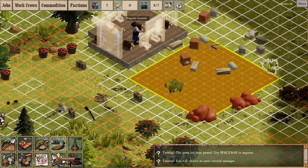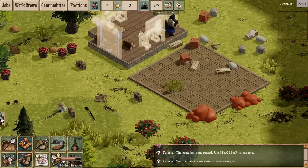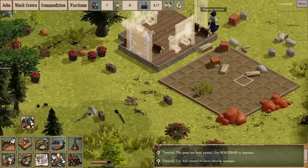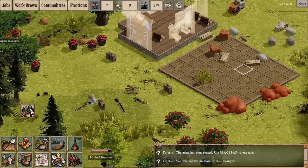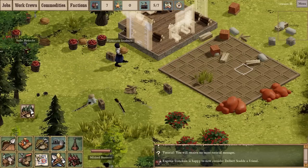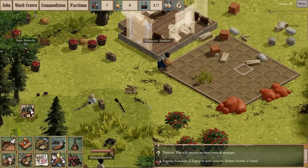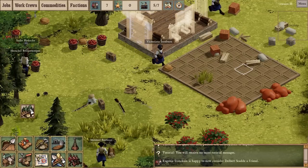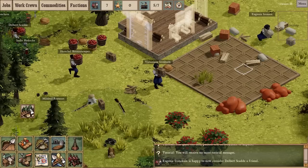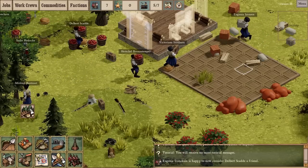I'm going to come back to the Sid Meier axiom — the saying attributed to him. To paraphrase: a good game consists of many meaningful choices. The important word in there is 'meaningful.' You can have your player make choices, but if they're trivial or only affect the game in a minimal way, they may as well just not be in the game at all.